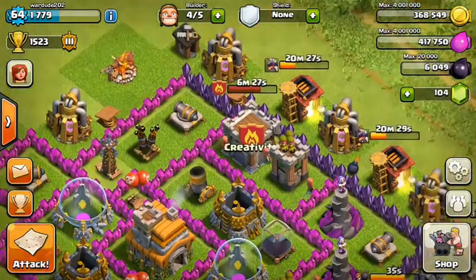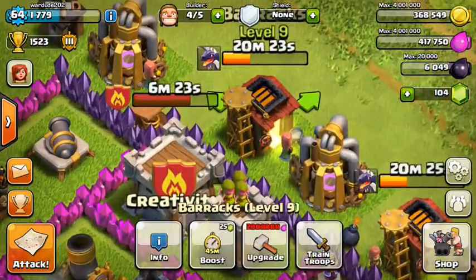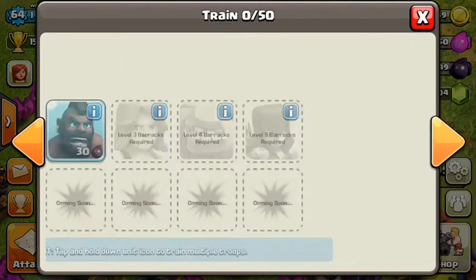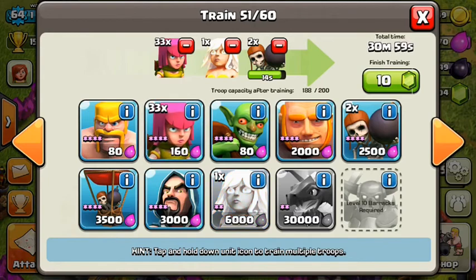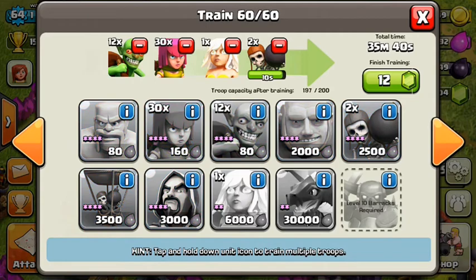Currently I am training six dragons and I'm going to do a six-dragon raid. I think I've only got the one healer. I'm going to have a ton of archers — about 30 — and a ton of goblins. I'm just going to go with this pure offensive raid.